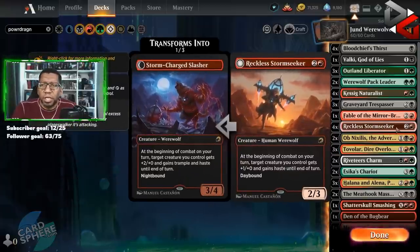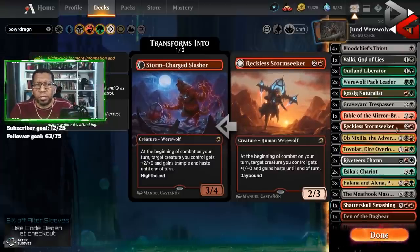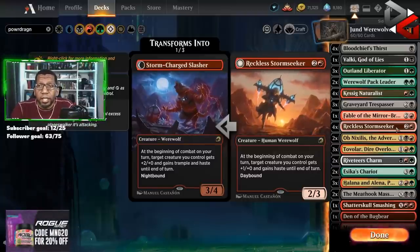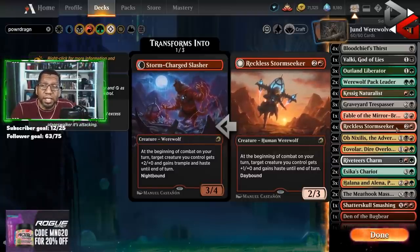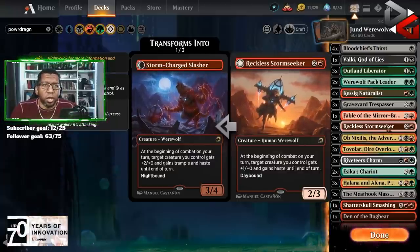Four Reckless Stormseeker — I do believe in haste a lot against the mid-range decks, against the sweepers, against the Meathook — all that stuff. This card's very good, and if we get to flip it on the back side it's a lot of damage. We're definitely playing four of these, and it's easy to cast because it only has one red in the cost.